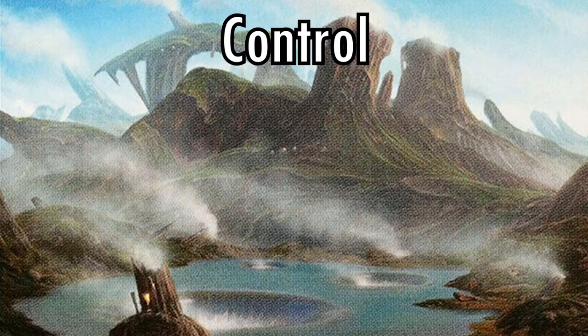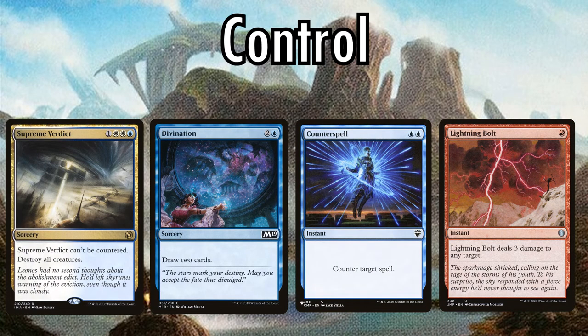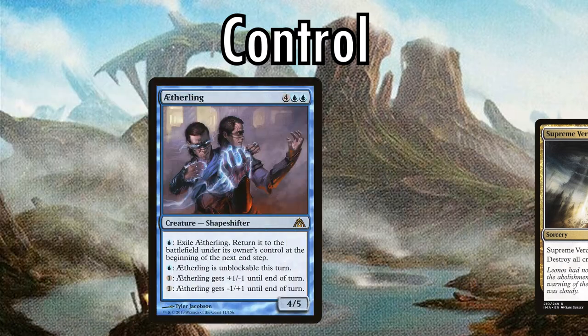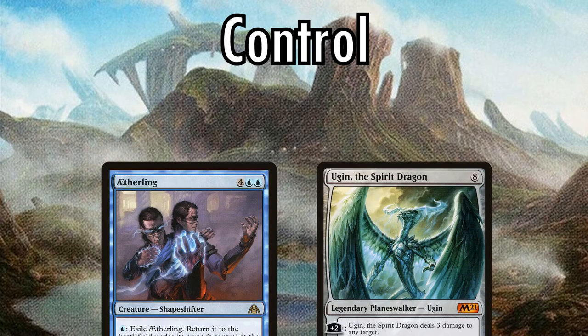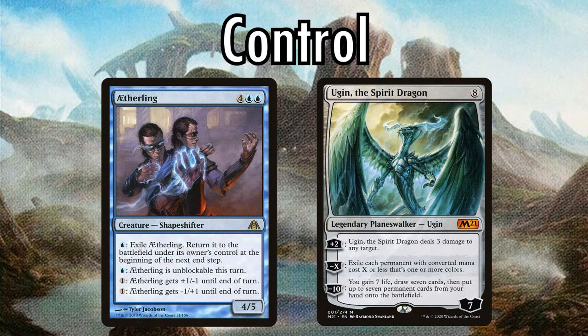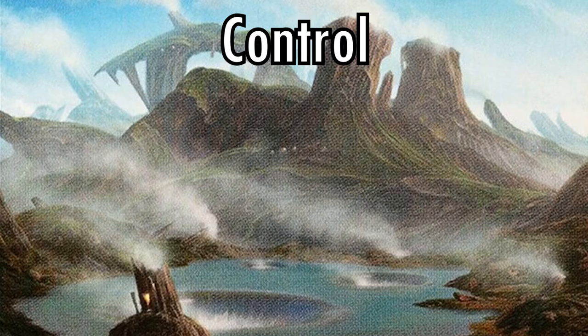Next up, we have control decks. Control decks try to win the game through card advantage — if you have cards and your opponent doesn't, you're probably going to win because you can actually do things. Control decks play a bunch of removal spells, counter spells, board wipes, and draw spells to grind out long games before winning with a very sticky win condition. Control is the slowest archetype, taking the longest to win its games and having often essentially won long before they deal a full 20 damage to their opponent. Control decks often play the most expensive cards of any archetype because they can live long enough to actually cast them. They often have a good matchup against mid-range, and are usually very good against combo decks as well, but often have a hard time with aggro decks whose early-game pressure can force them onto the back foot very quickly.